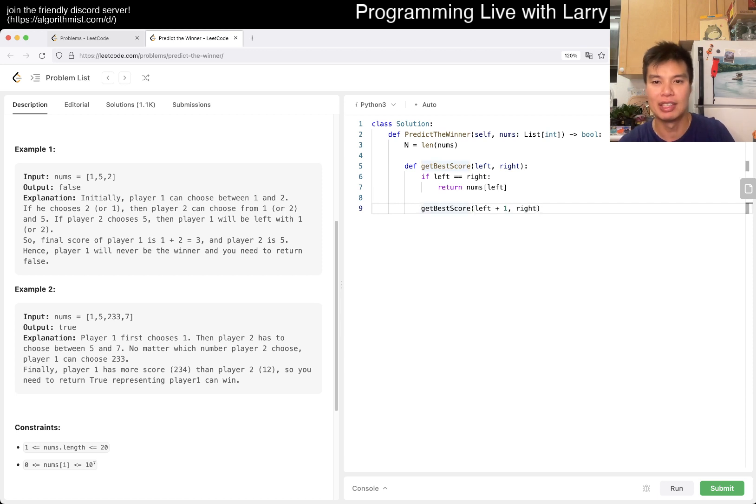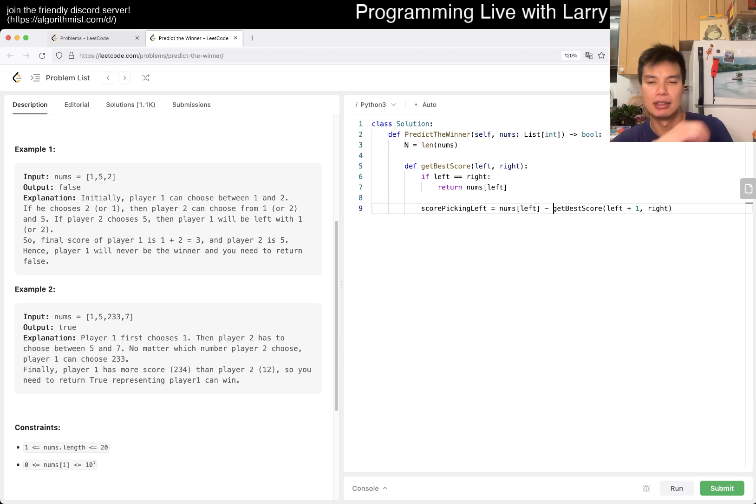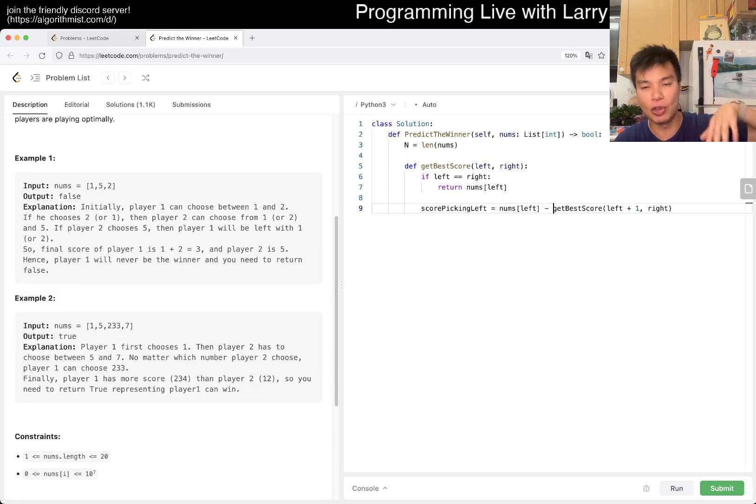Let's say we get the score from the left — that's the score we get picking left. And we're trying to maximize. Now that I think about it, we're not necessarily always trying to maximize our score per se, but in this case it's literally a zero-sum game, because every element has to be either yours or your opponent's. So maximizing your score is the same as maximizing the delta of your two scores, but it's not always the case — just want to bring in that nuance.